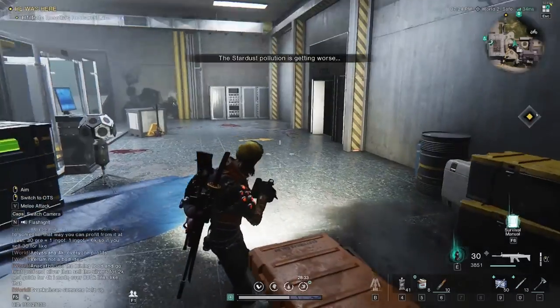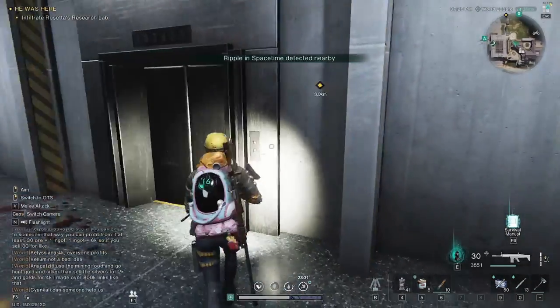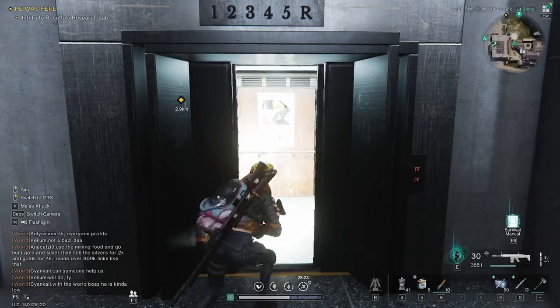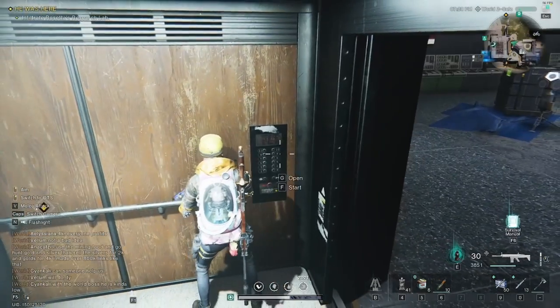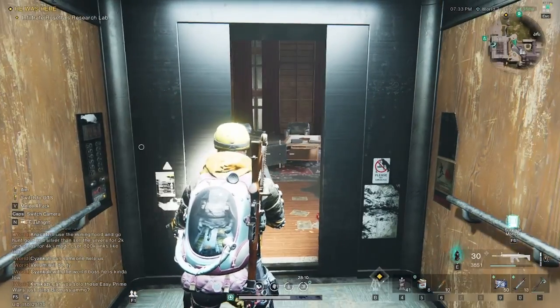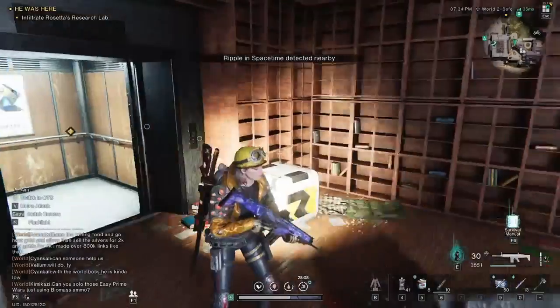I've sped up the fight but as you can see this is where the mystical crate is. In that crate will be the blueprint for your stun baton. You'll also notice there's a lift here - if you take it, it'll take you straight back into that office where we first started, which is where everybody goes and gives up. Now we're going to teleport back to base.